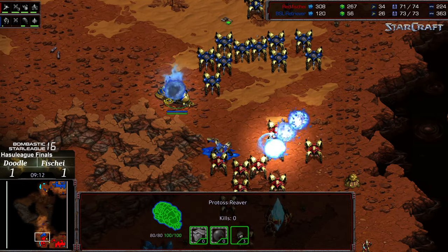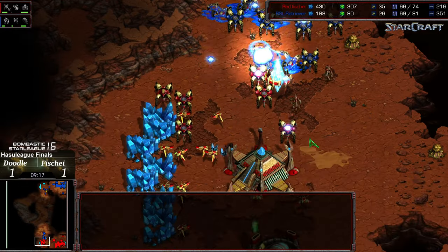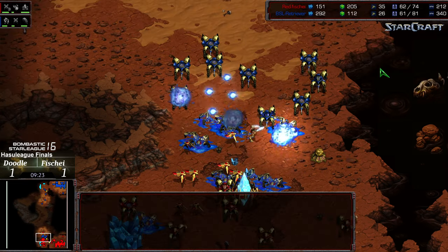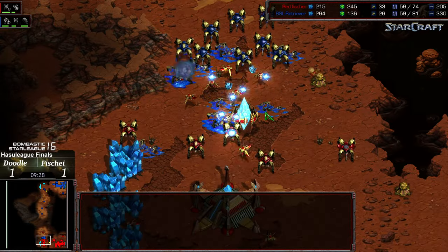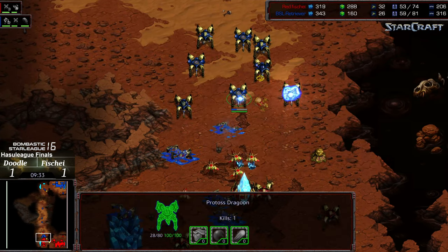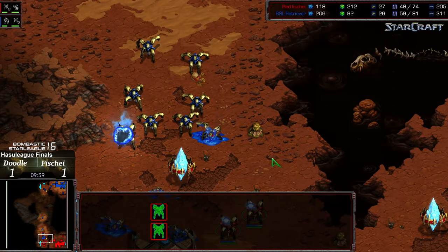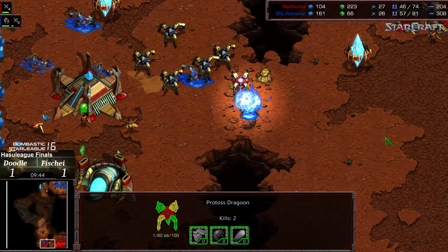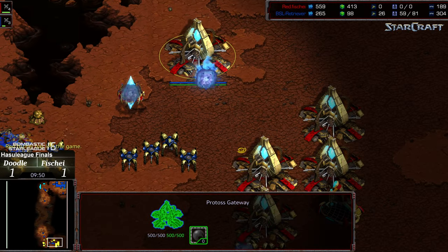First Reaver out towards the front is going to want to take pot shots, but the Dragoons are immediately moving in. Shuttle's gone — so that Reaver would have to slow-fire. It's gone, and now Doodle is trying to push in and hope he has a superior Dragoon count for the victory. Probes pulling off the line defending themselves — he's got probes to spare. Actually, thus far it looks like he might have the advantage: four plus probes versus eight Dragoons and they're getting it done. However, reinforcements are moving in.